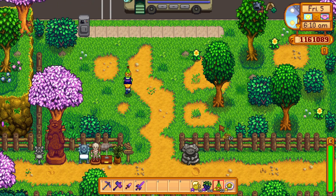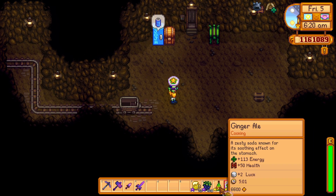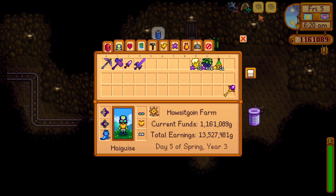By combining ginger ale with lucky lunch, you can have up to six increased luck at one time. Lucky lunch and ginger ale stack, so if you want to get really lucky, drink the ginger ale and eat the lucky lunch.